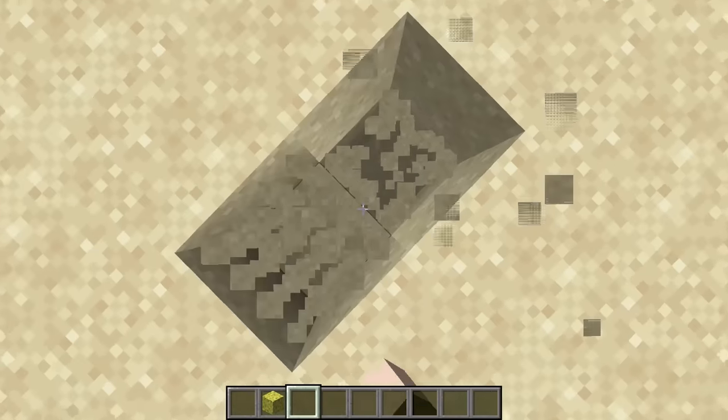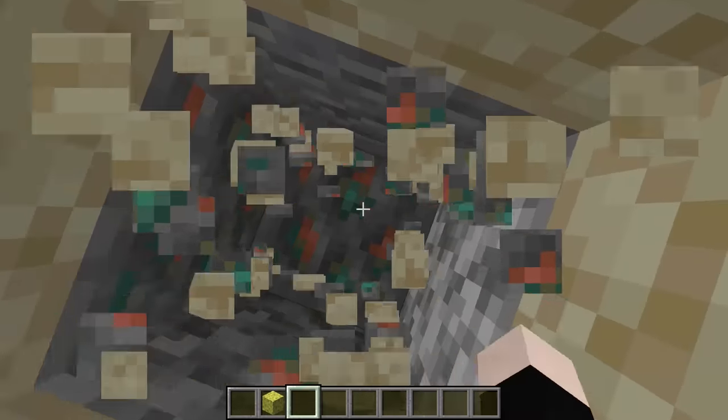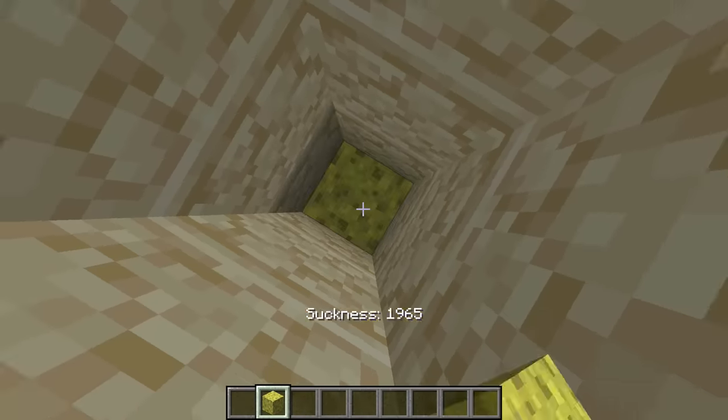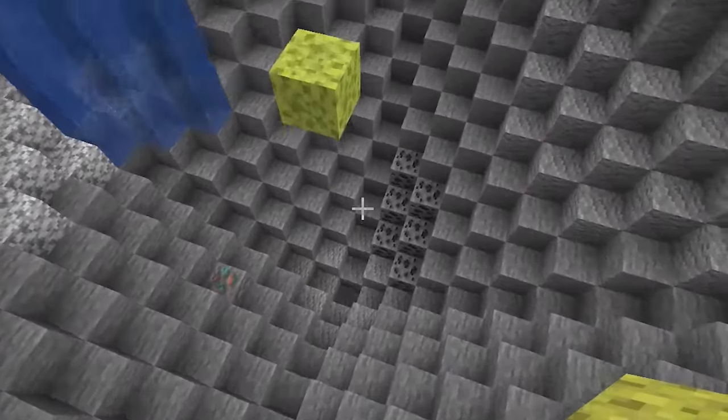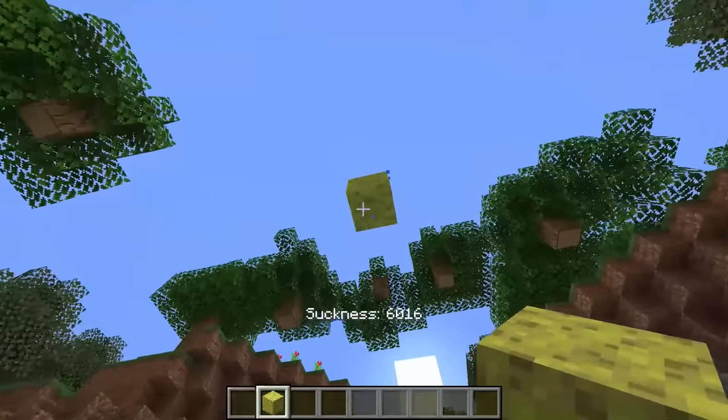Let's try to do this underground and see what happens — if it sucks up too much sand and see the sand fall. Oh my gosh, what in the heck? Whoa, that's so cool. How did the sand just disappear? Oh, it can suck trees too. That's so nice.